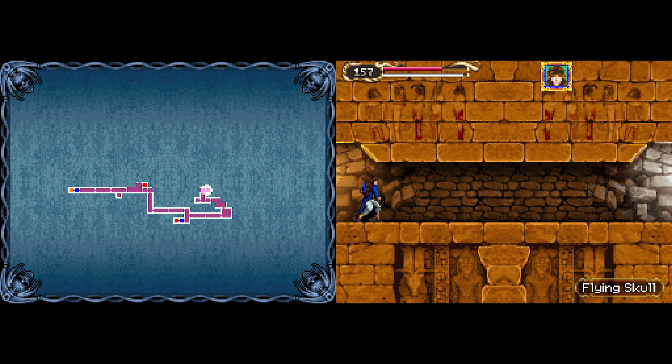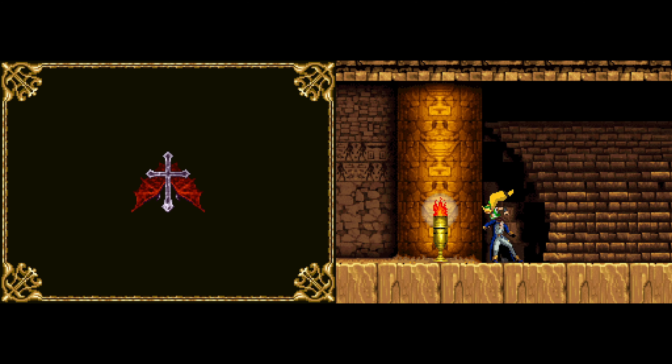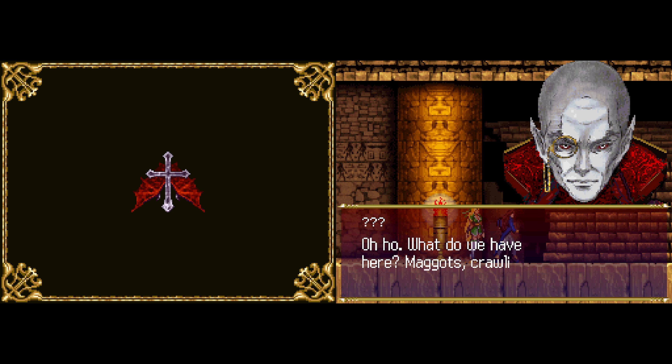There's a steel whip. Guess I know where I'm going now. What do we have here? Maggots crawling around in my portal.